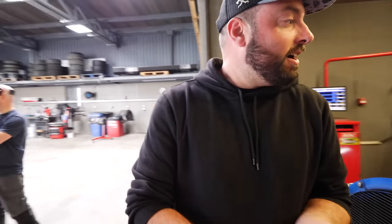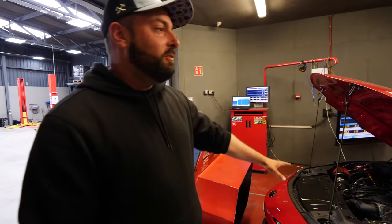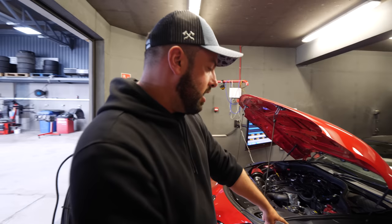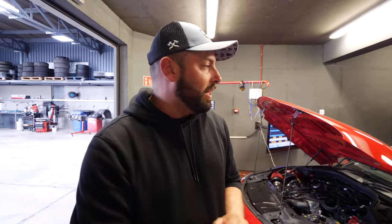We have the car on the dyno. If you're new to the channel — so far we've put a cold air intake on it, a full new exhaust system, a Lichfield dcat, BC Racing coilovers, a Stront STR3 wheels, a full carbon kit, and Precision Vintage Graphics have done some nice wrap pieces on the car as well.